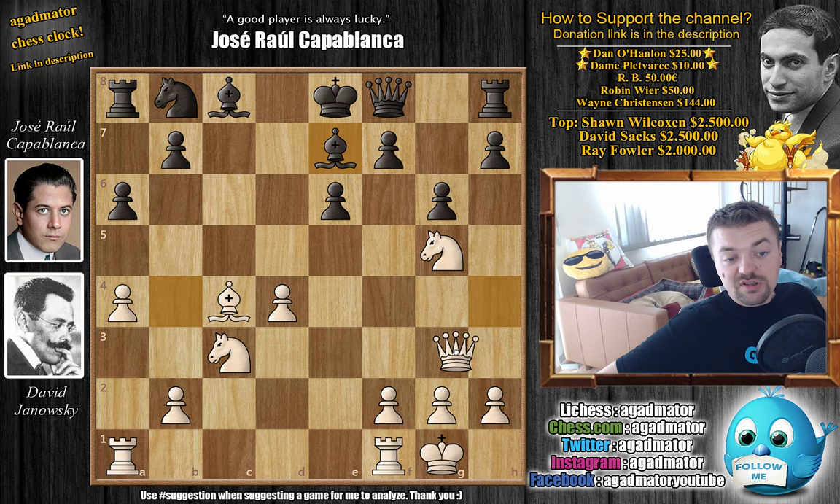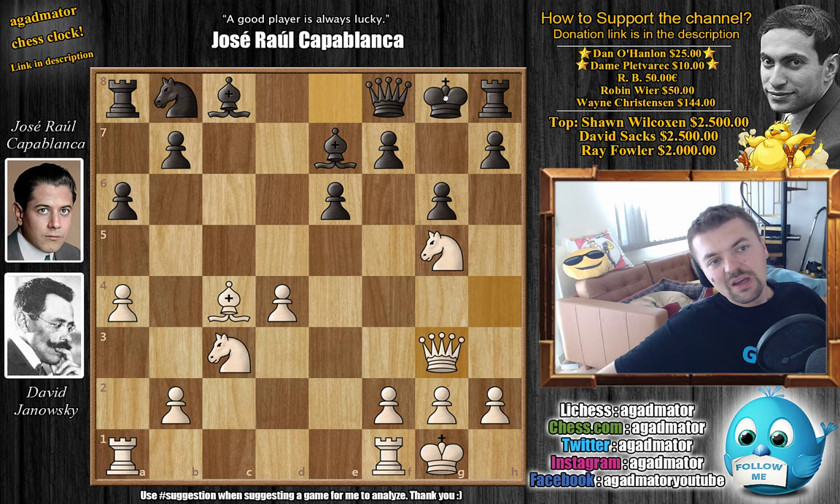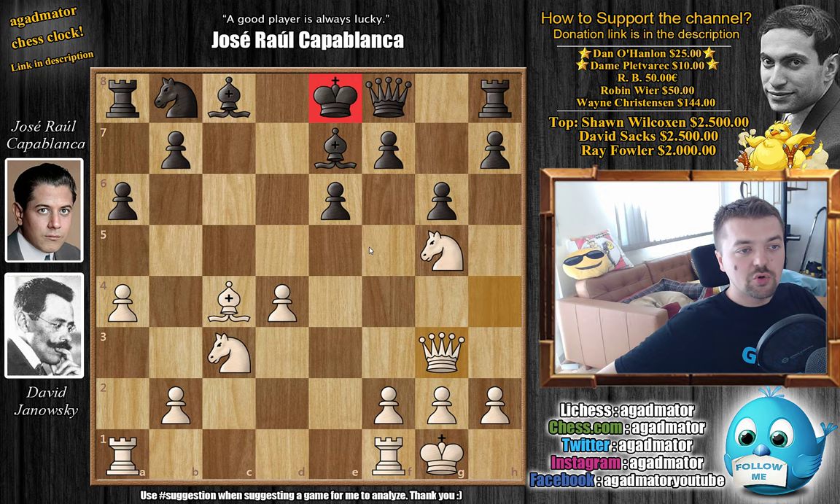Already, you can see that we're only on move 16, but Capablanca has a queen on f8 with the king still being in the center. Now, if castles had already happened — if the king was on g8 and the h8 rook was in the game — then it wouldn't be so strange to see the queen on f8. But with the king still being in the center of the board, the queen being on f8 is a bit of a problem. How are you going to develop here? Capablanca has to make a choice.